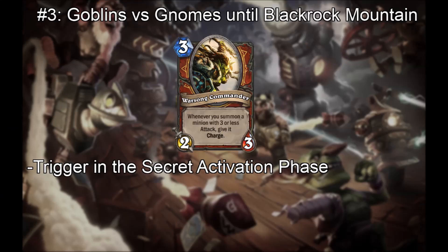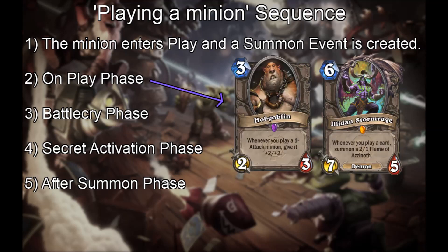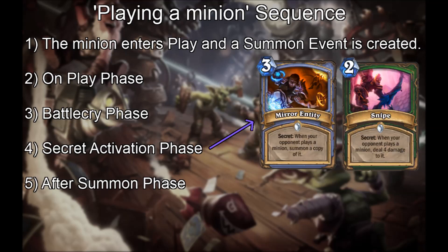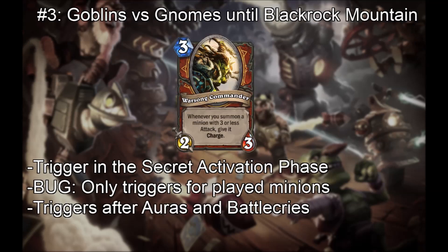After the release of Goblins vs Gnomes, and until the release of Blackrock Mountain, Warzone Commander was changed again. Now it was a trigger in the Secret Activation phase. Recall that when you play a minion, first the minion enters play, then we resolve these phases in order: the On Play phase, the Battle Cry phase, the Secret Activation phase, and the After Summon phase. Because of the new implementation, Warzone Commander now only triggered when a minion was played, and it triggered after auras started affecting the played minion and after the Battle Cry took place. It's clear that while trying to fix the previous weirdness, they made a mistake and only made it even worse.